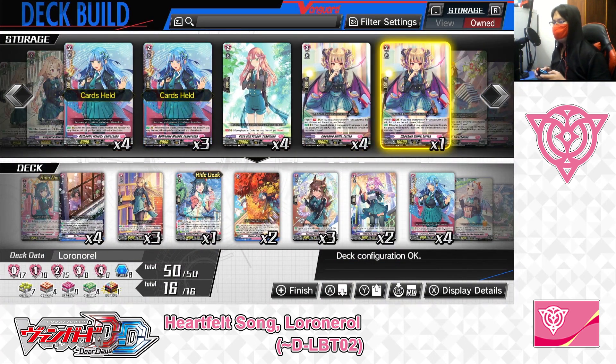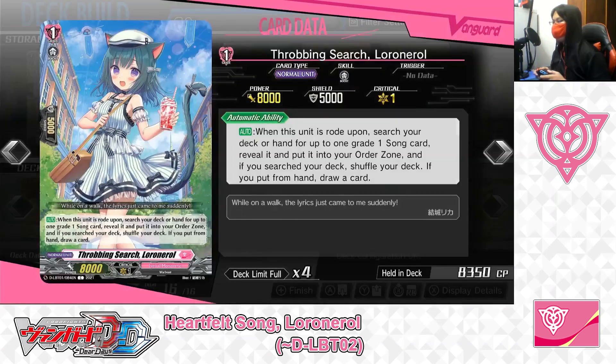And next up, the Grade 1 lineup. For the Ride Deck Grade 1, Throbbing Search, Lower Norrell. Skill — Auto: when this unit is ridden upon, search your deck or hand for up to one Grade 1 song card, reveal it and put it into your order zone. If you searched your deck, shuffle your deck. If you put it from hand, draw a card. So this skill is a good way to secure yourself a Grade 1 song in the order zone, whose effect will help you out in the later game. And if you deployed from hand instead of deck, you can draw one card to replace it — giving you more offensive or defensive options. We've got 1 in the Ride Deck.